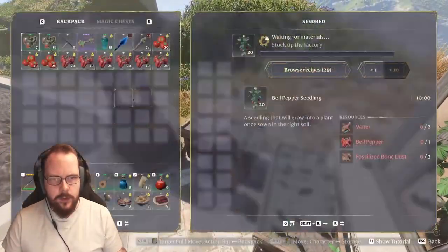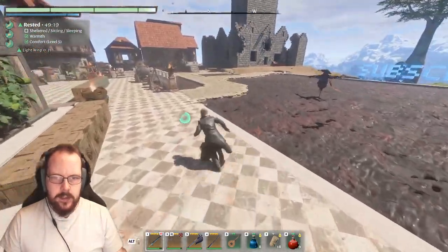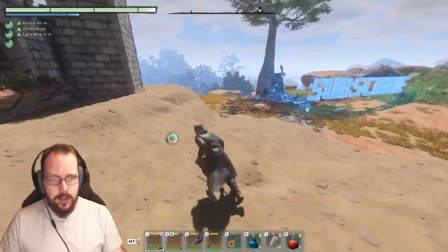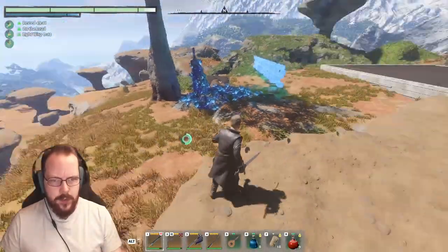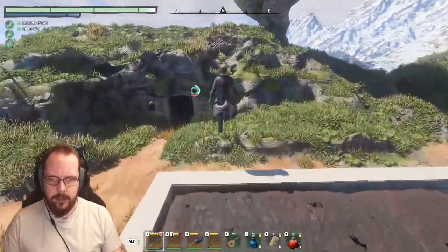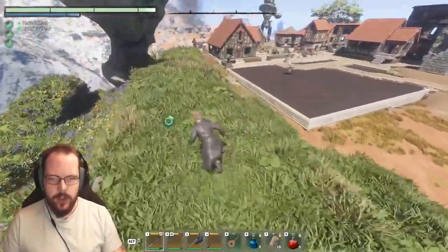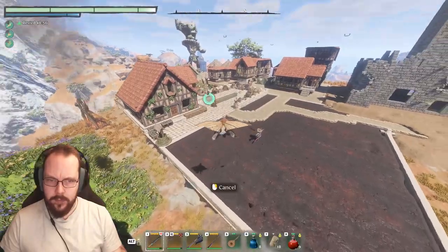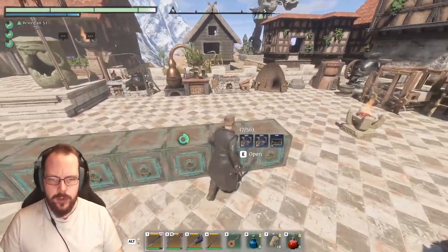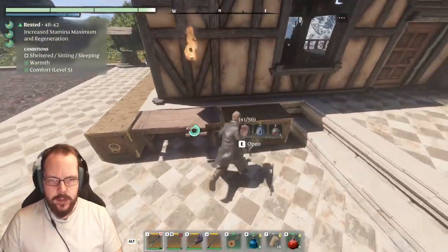I've got some more tomatoes, and a Revelwood red leaf seedling — that's in order to get some more resin. I kind of want to do something with my base so I have a little bit more play room, but that's not what I'm doing today. Even though I've discovered every single piece of lore, I still want to just explore.